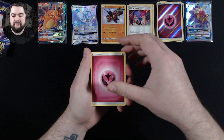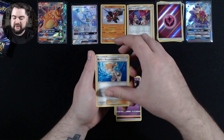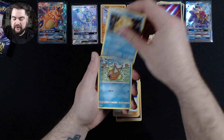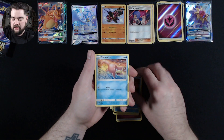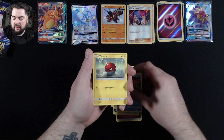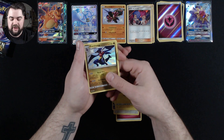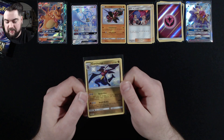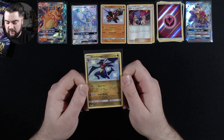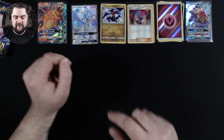Pack one from the Charizard tin: Fairy Energy, Farfetch'd, Jynx, Misty's Determination, Psyduck, Magikarp, Staryu, Slowpoke, Voltorb, and we have the Baby Shiny Garchomp and a Regular Rare Butterfree. Look at that for a Baby Shiny Garchomp — great Pokemon. Second Baby Shiny of the video!